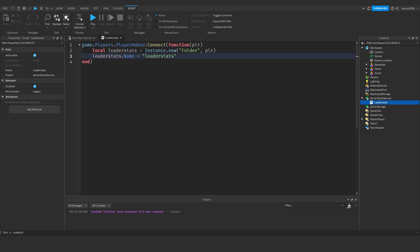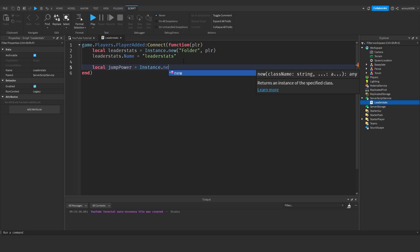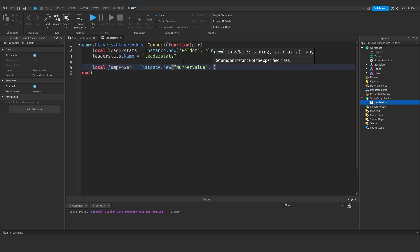If you want more in-depth detail about leader stats, we have a video on it which you can find top right of your screen. Next we're going to drop down and create a local variable. We're going to call it jumpPower — we could call it jump height, but let's use jumpPower so we don't get confused later. So: local jumpPower = Instance.new('NumberValue', leaderStats).